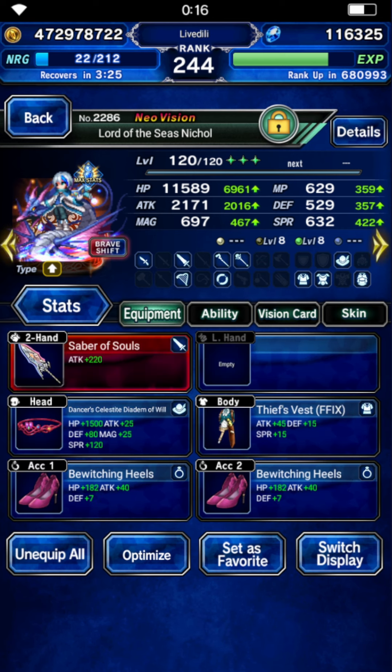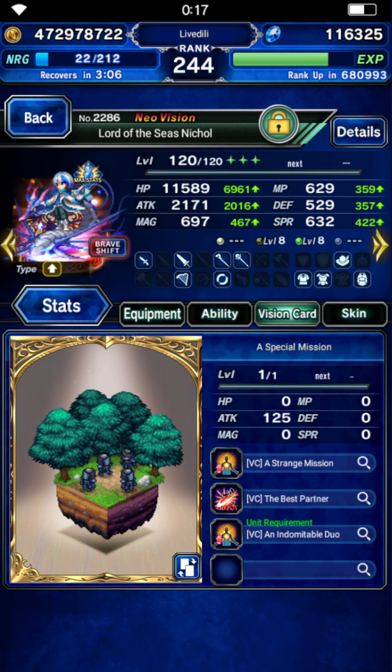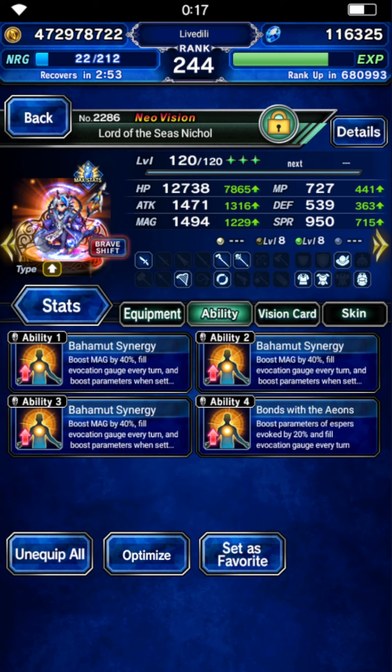Next up is Lord of the Seas, Nicole. Base form is where he will DPS. He's fully passive provoke-evading in both forms and has Lightning Fast legend. If things go south with Esther on turn 3 — which they shouldn't, I optimized for that — he's using a Tyrus card. Fun fact: I just got my second Tyrus card today, but I'm not using two in this run. The brave shift is built for Esper fill, though I don't need that anymore, so you could do away with most of it.